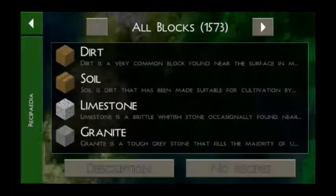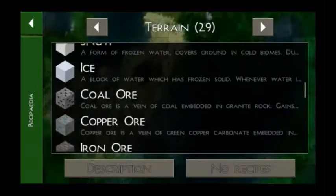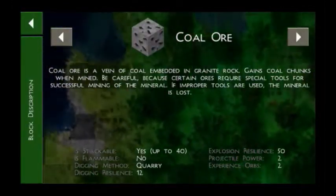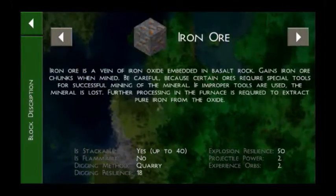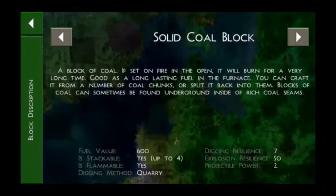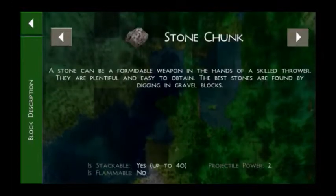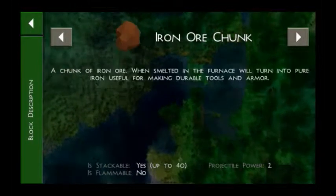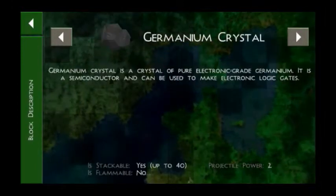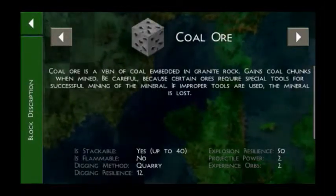These are the ores available to us: coal, copper, iron, sulfur, diamond, germanium, sulfate, and stone. These are all the things available, so first of all we should study which type of rock each ore is found in.